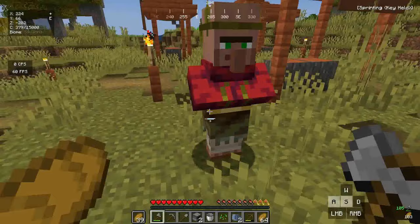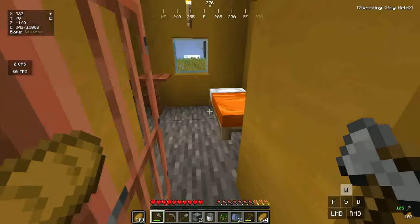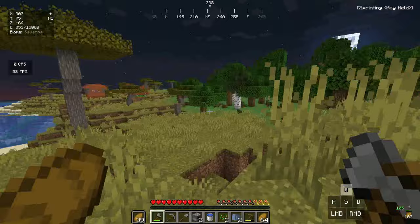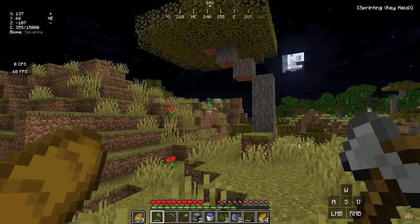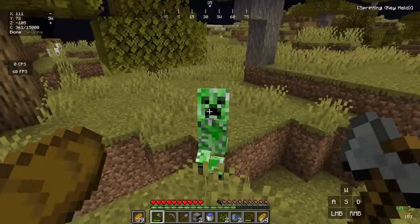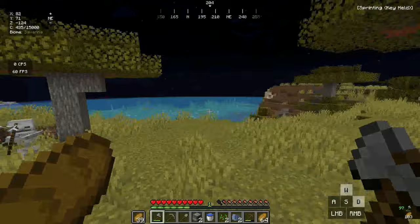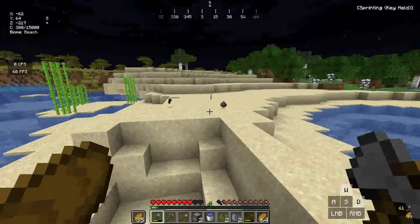It's getting dark — actually, we have to kill some creepers. Aggressive mobs have started spawning. All we need is two gunpowders. There's a creeper but also a skeleton. One creeper dropped none, but there's another. Don't blow up — okay it blew up, but we got the two gunpowders we need.